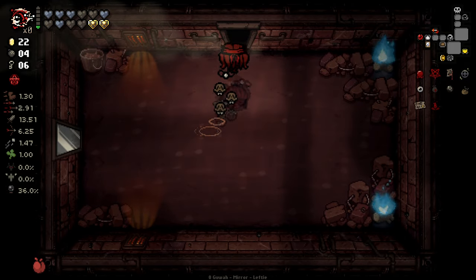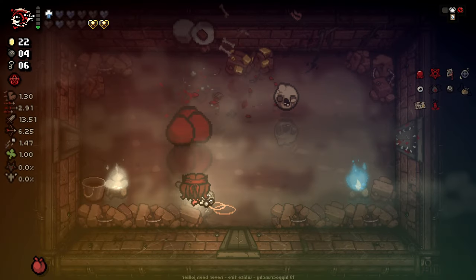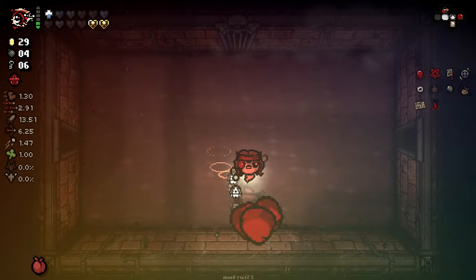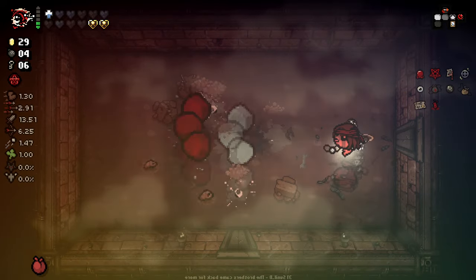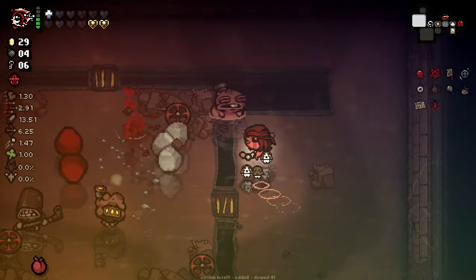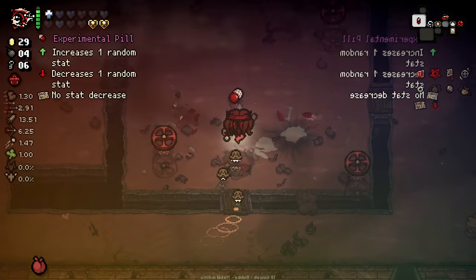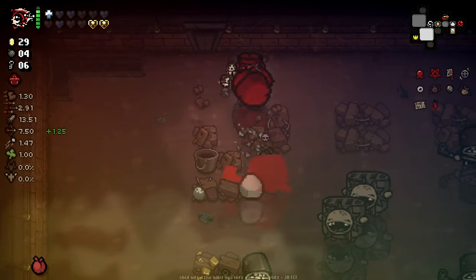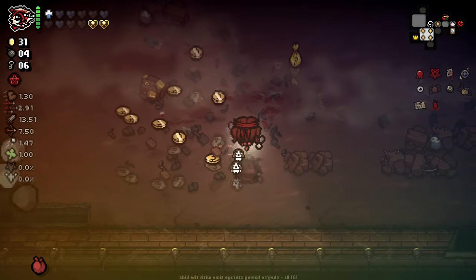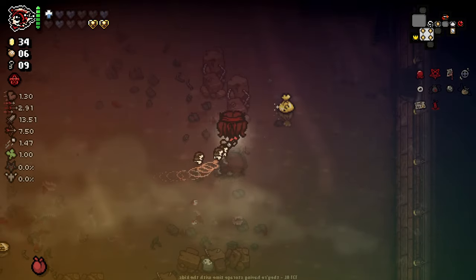Nothing much good there. Let's just be careful. We've got a decent trek to get back to our item room, so let's be as careful as we possibly can be. The good thing is things should be dying so fast, it really shouldn't affect us too much here. We really shouldn't have too much of a problem - just got to be on our tiptoes. I think we can shortcut through here. Got a range up pill. We've got a golden sack here as well - that's a rare one.